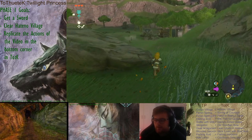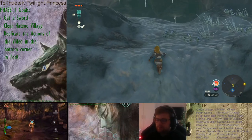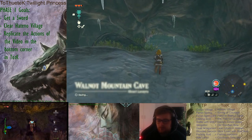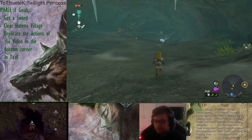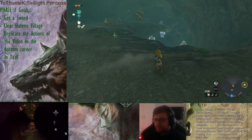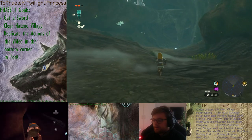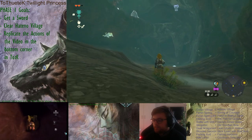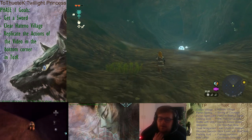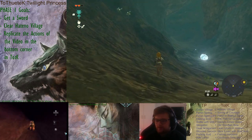We start by walking to Epona in Twilight Princess, and we do the same in Tears of the Kingdom. Walnut Mountain Cave is the equivalent of the crawling space in Twilight Princess. We just walk through it, and then after we walk through it, we get to Epona and rescue her, if you can call it that.